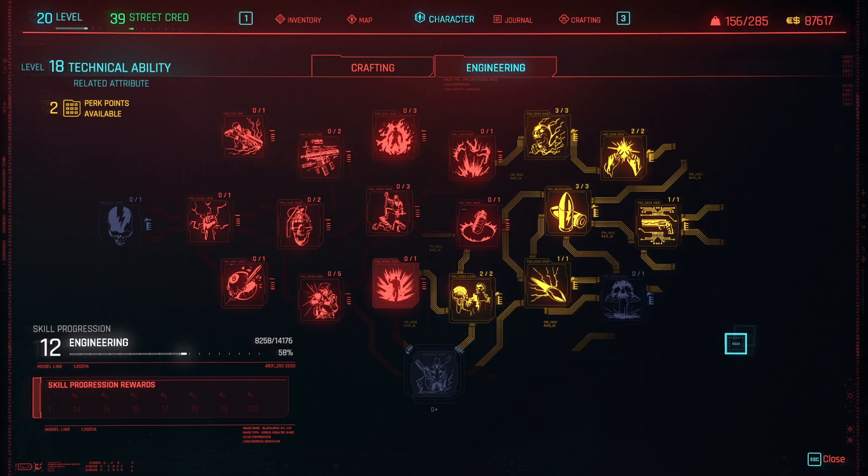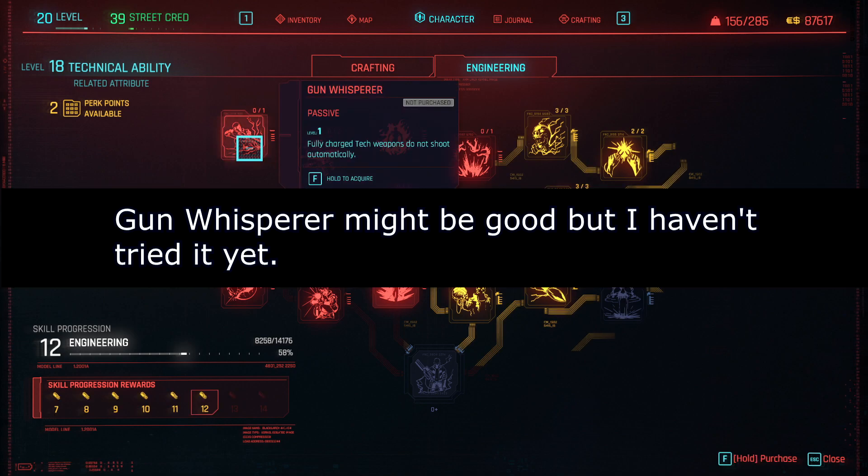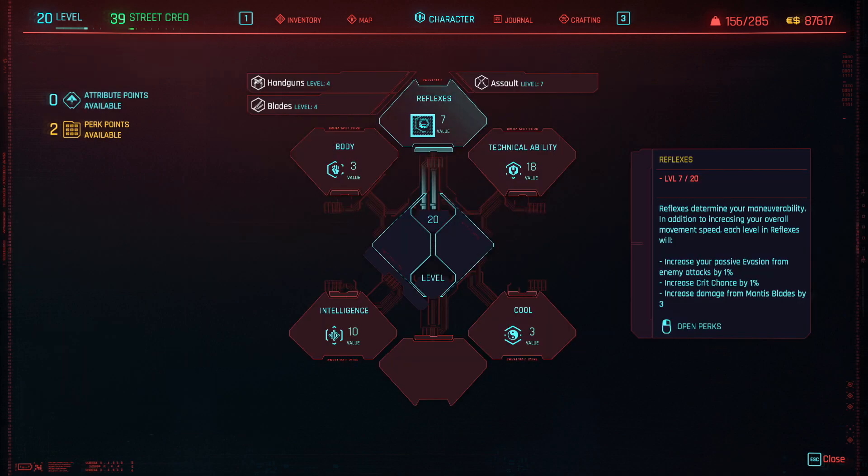I also put 1 point into Play the Angels, which deals an additional 50% damage on ricochets, but this is mostly a spare perk so I just put it there for the ricochet bullets that land from the problem solver. I personally haven't used Gun Whisperer because I enjoy flicking the tech weapons at the right moment, and I'll probably end up using it in subsequent runs.